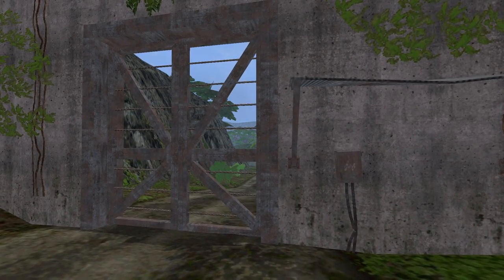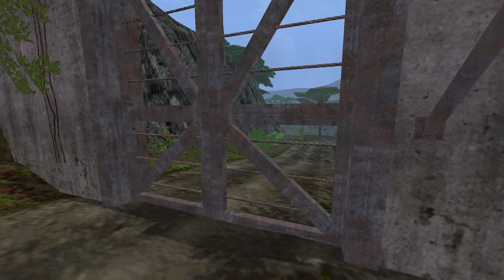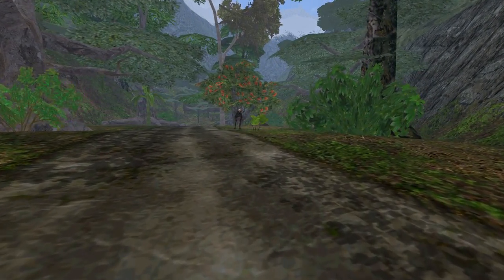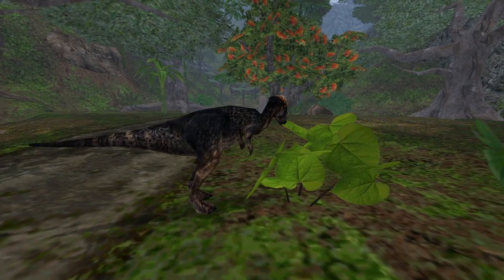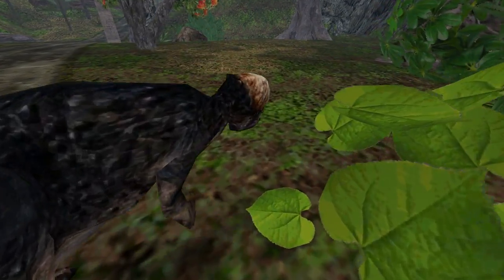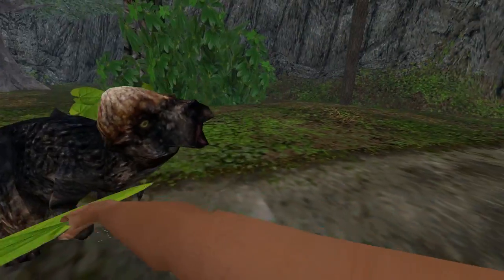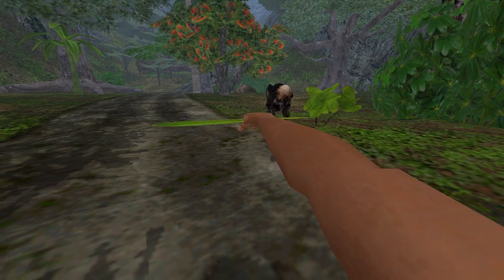Thinking back to Lost World as well as Fallen Kingdom — though that was a Stygimoloch — I can think of one solution that might open the gate. How are we going to get this to work? He's not going to attack me, and he's very interested in those leaves. I get it — he's very interested in those leaves and he's not going to leave them unless we take one of them with us. You like that? This is a very clever puzzle, if this is actually the solution — which I assume it is, because why else would this leaf be a thing?